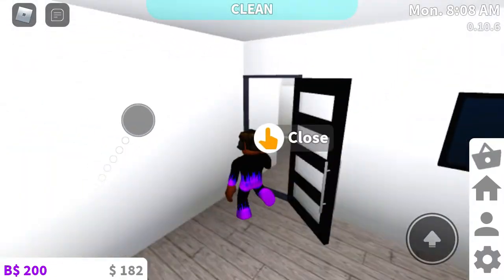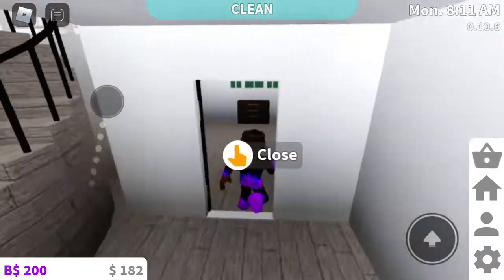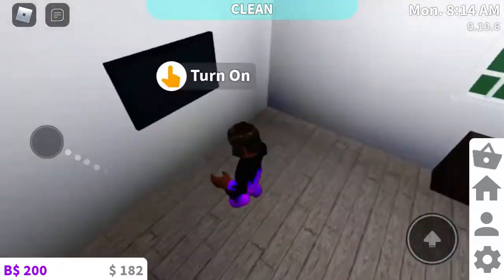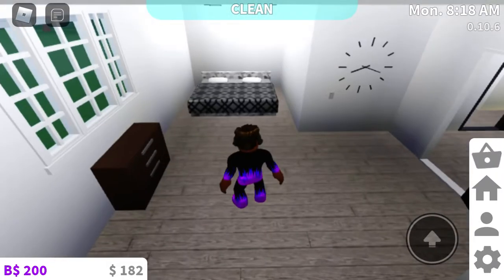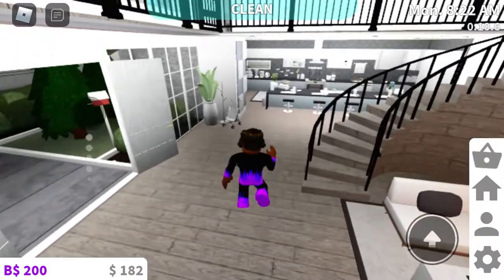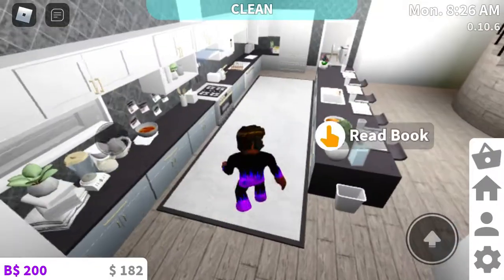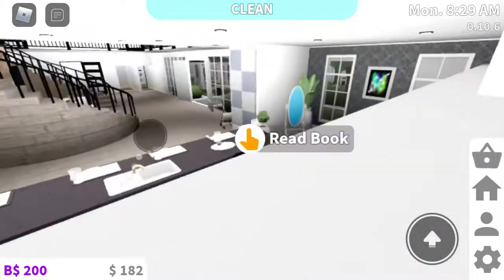Bathtub, toilet, sink — yeah, whatever, all that good stuff. And then you pretty much got the same here, but it's not a master bedroom. I need to add some stuff here, like a carpet rug — guys, let me know. I was thinking about putting a desk. Either way, we got this kitchen — we obviously revamped it and it looks better.